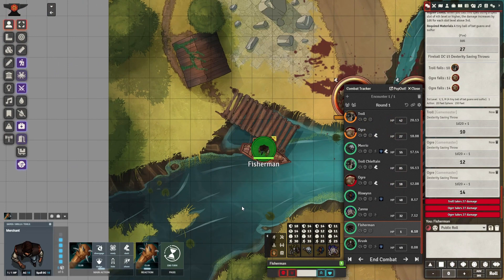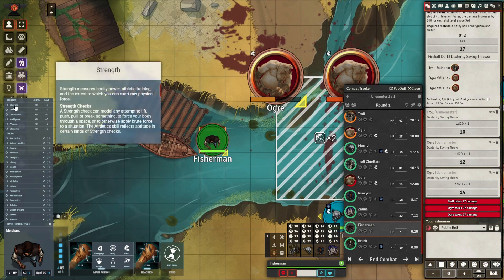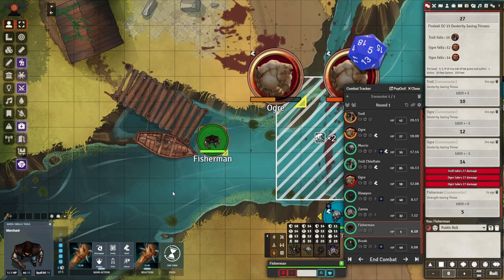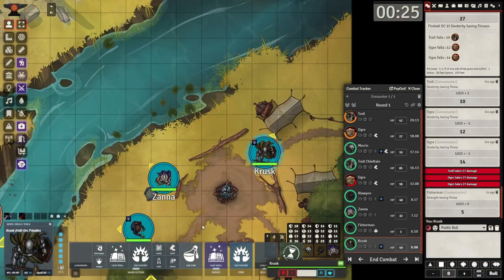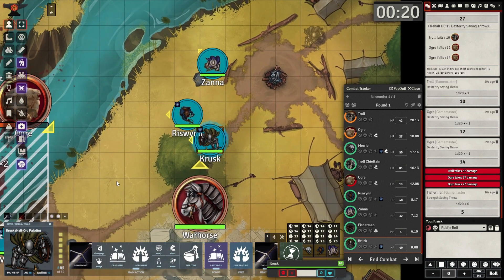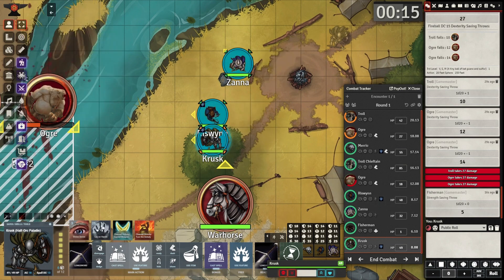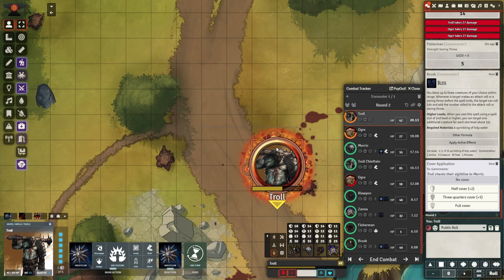Or maybe the javelins will skewer the wizard and kill him, and then the trolls will regenerate afterwards — who knows? The fisherman tries to get across but can't swim; he's stuck there, weakened and floundering in the water. Here comes our paladin, getting out of his tent, groggy. He needs to make a split-second decision — he sees the ogres, he sees the trolls. He's going to target his friends and cast bless on them, and that's going to probably be it for him since he can't heal because he dealt fire damage.